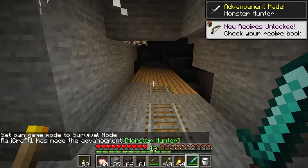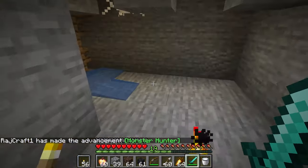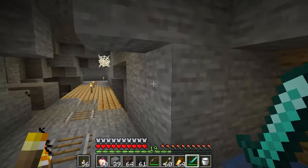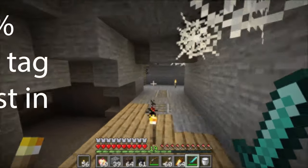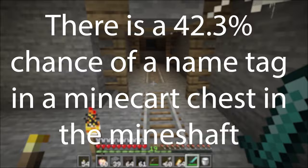The chest loot is found in the minecart chests that are in the corridor — a tunnel that has rails, cobwebs, and supports of planks and fences. The minecart chest has a 42.3% chance of having a nametag.